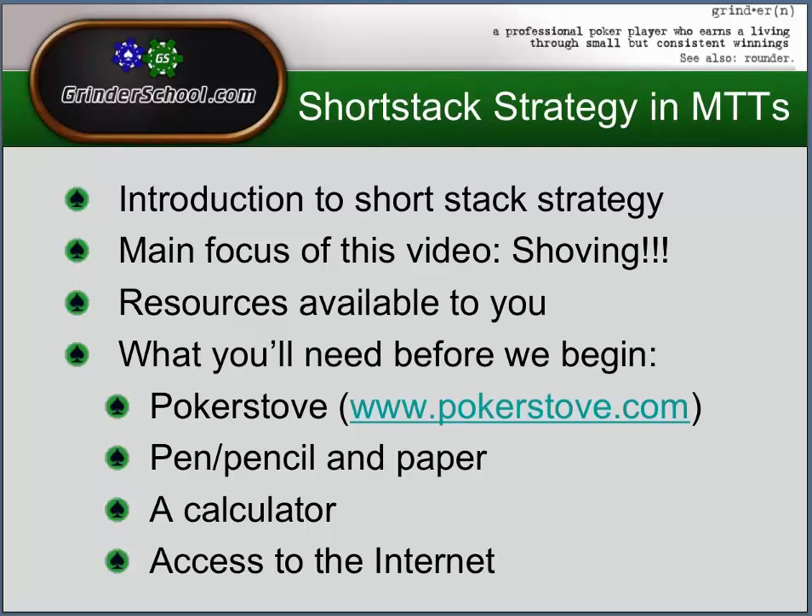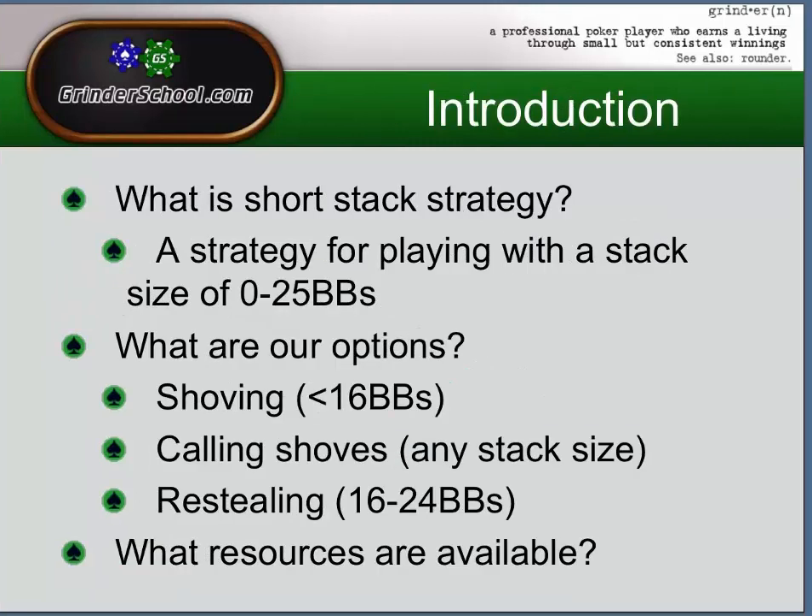So let's get started. What is short stack strategy in MTTs? It's a strategy for playing with a stack size of anything less than 25 big blinds. We've got a few options when we have less than 25 big blinds: we can shove, we can call shoves, and we can re-steal. I've given you an idea of when we might look to shove with a stack size of less than 16 big blinds. We can call shoves at any stack size — say we've got 50 big blinds and there's a shove of 14 big blinds, we need to know if we can call that or not. We can also re-steal — ideally between 16 and 20 big blinds, though I've put 16 to 24 big blinds to give you an idea of the stack sizes.